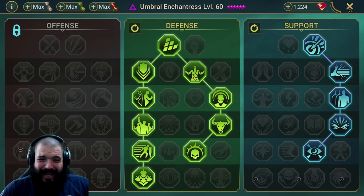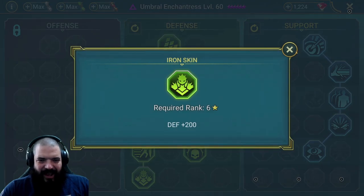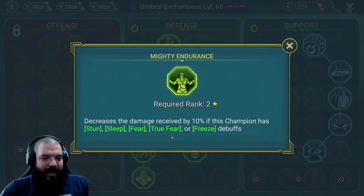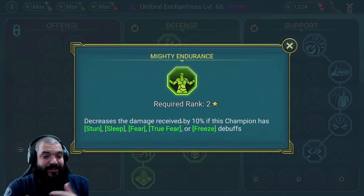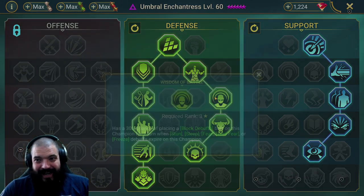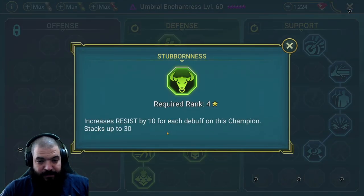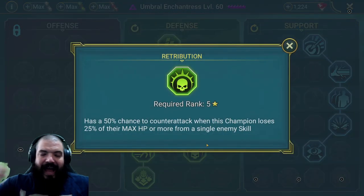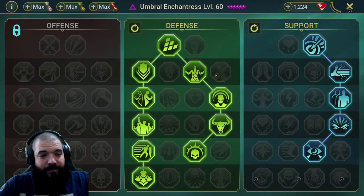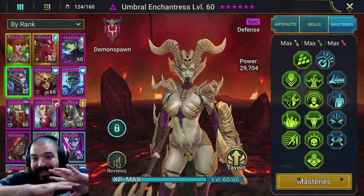I've also gone for an extra 200 defense. If I had better gear, I'd probably go down the offense route - ideally that would be better than a flat 200 defense, which is fairly easy to get otherwise. I've also taken decreased damage received by 10 if this champion has stun, sleep, fear, true fear, or freeze debuffs on them - which matters since she'll be tanking a lot of damage - plus a 30% chance of placing a Provoke debuff, increased resist stacking up to 30 per debuff, and a slight chance of counter-attacking.